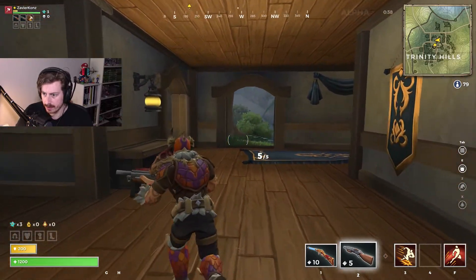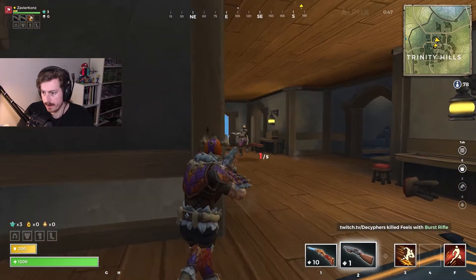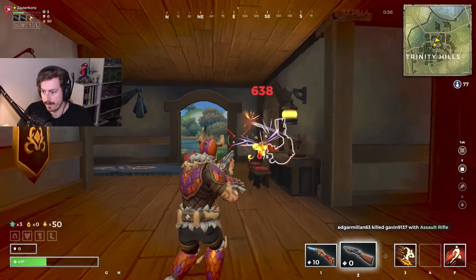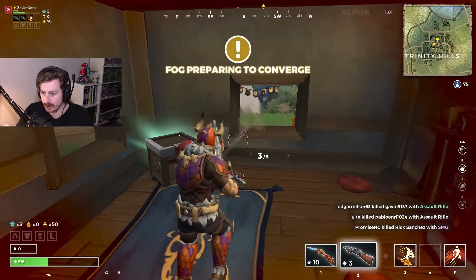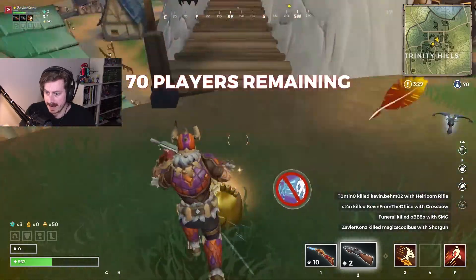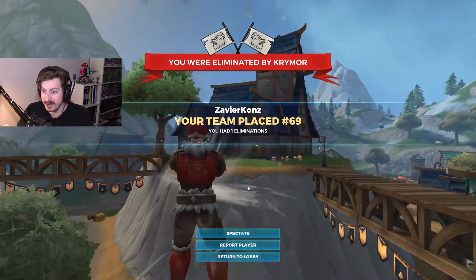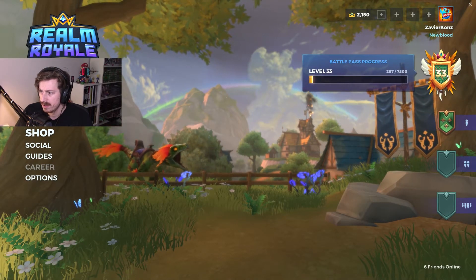There's someone right here — got a crossbow, 275 damage, that hurts. I got them — they're a chicken now, don't go away. There's someone else here — I got turned into a chicken egg. Let's see how much XP we got from this match.